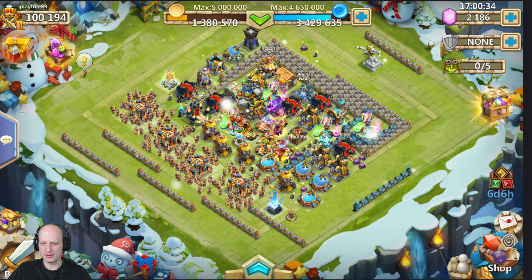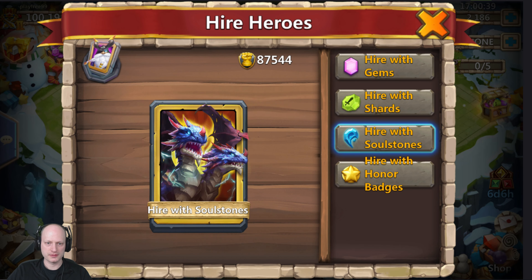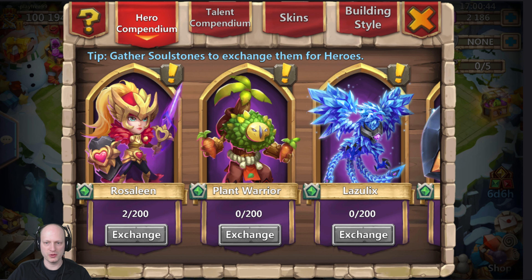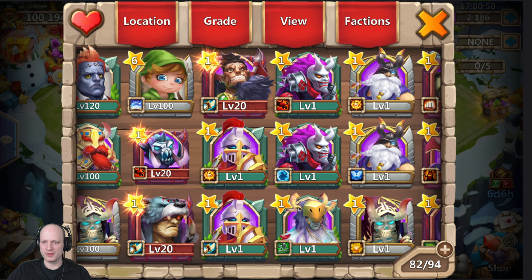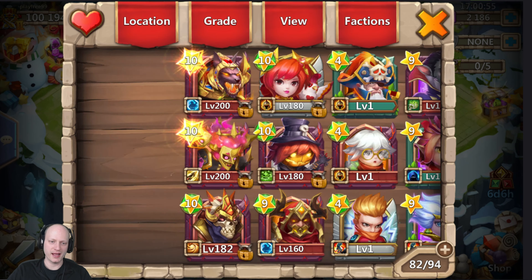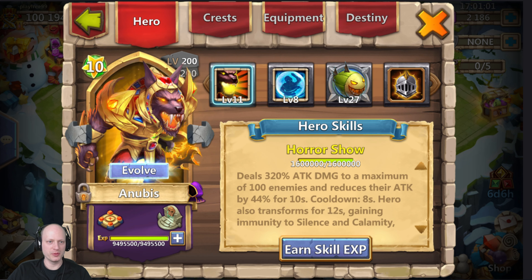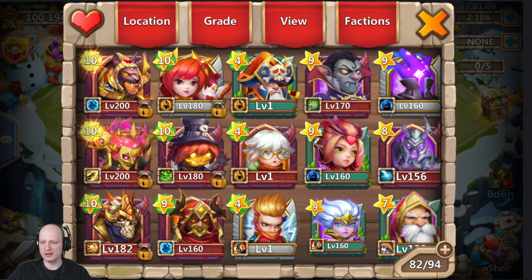We got two out of 200 soul stones — definitely nice to see. I really need to work on my heroes; I've been slacking. I have the Boogie at 200 evolved and the Anubis, but I need to work on Walla Walla, Dub Keeper, and definitely get DD up. Serena I've got working, so many heroes to manage.